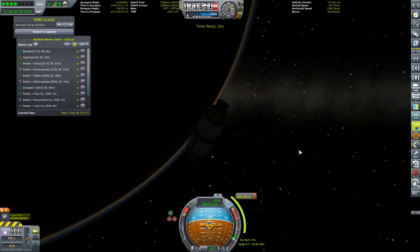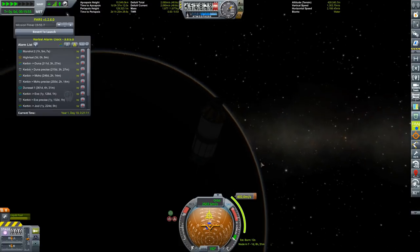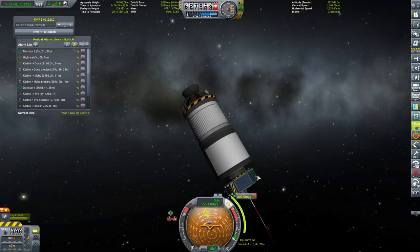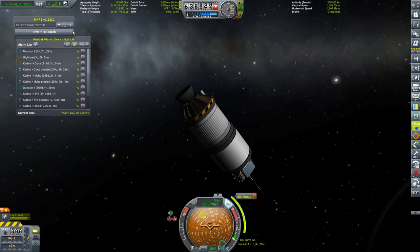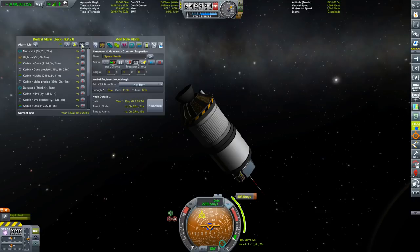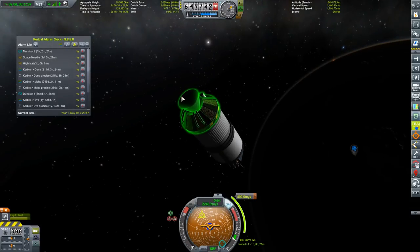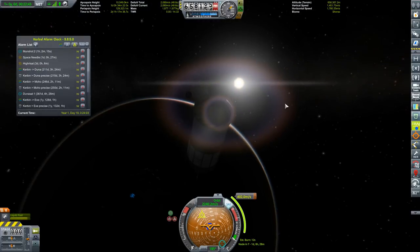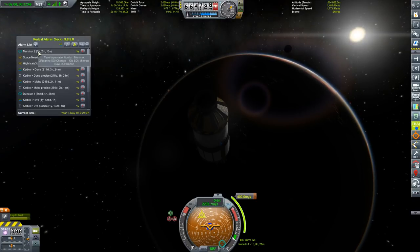Let's warp into sunlight so I can see whether the solar panels are being lit up. There we are - let's turn this a bit more into the sun. That's enough, we're going to be fine. Let's close this menu - we don't want to revert to launch, we want to add a maneuver node. Let's do a quick save and switch.